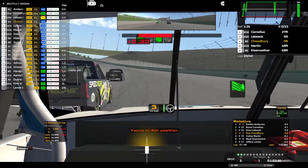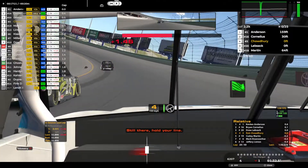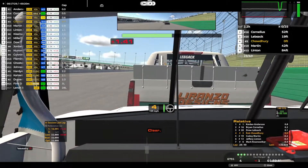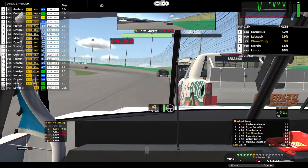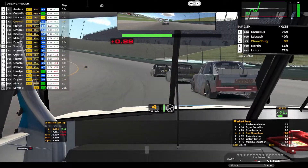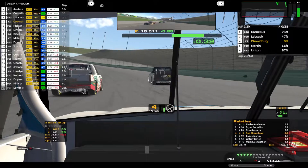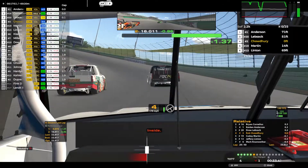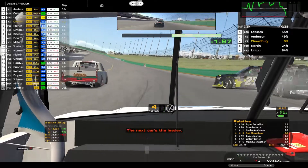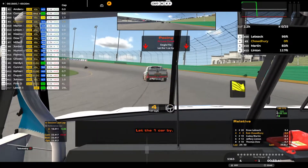Green flag. You're in fourth position. One minute 32.578. Car inside. Still there. Hold your line. Still there. Clear. 33.417. Inside. Clear. The next car is the leader. Caution — yellow flag. Line up, single file. That's what happens when you have the 15 car on the front.